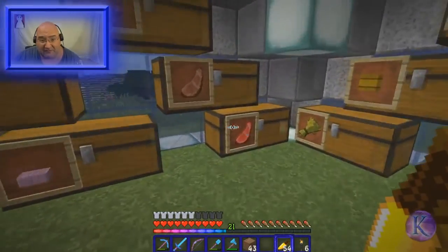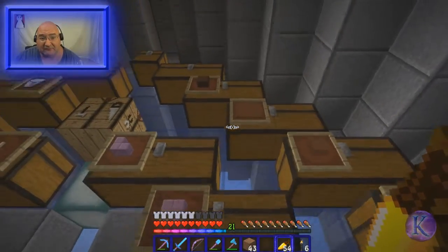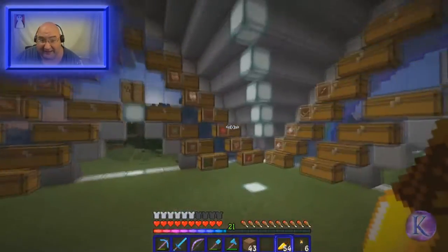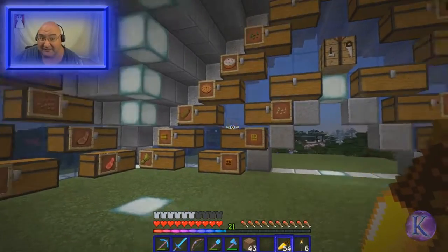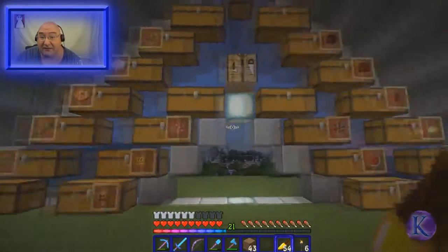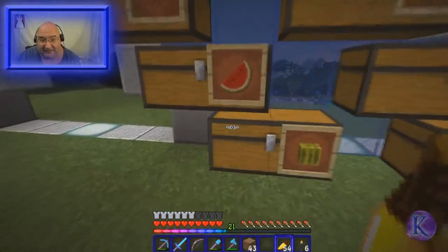Purpur was the initial reason I wanted to add a second row of chests. I may make a wall going across the top and have a loft up there. In this row we got raw mutton, cooked mutton, cocoa beans, brown glass, brown panes, brown stained clay. From beets we can get red dye, red glass, red panes, and red clay. We also have the melon stuff — pumpkins, jack-o-lanterns, pumpkin seeds, melons, and melon seeds.